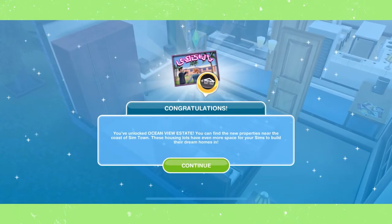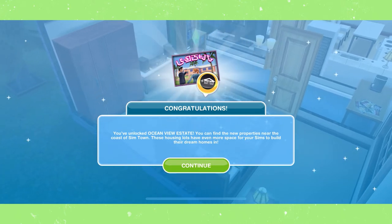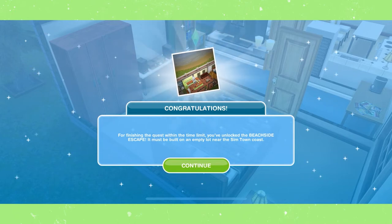Congratulations, you have completed the Ocean View Estate Quest. You've unlocked Ocean View Estate. You can find the new properties near the coast of Simtown — these housing lots have even more space for your Sims to build their dream homes in. And because we finished the quest within the time limit, we got the Beachside Escape House template.